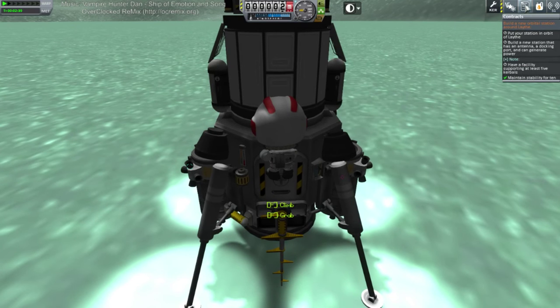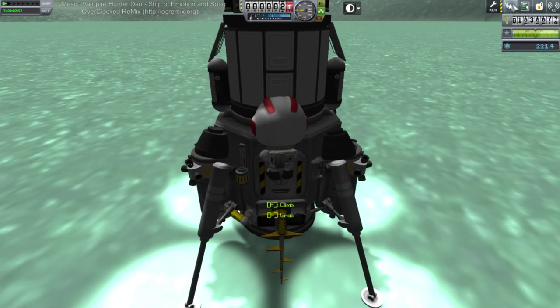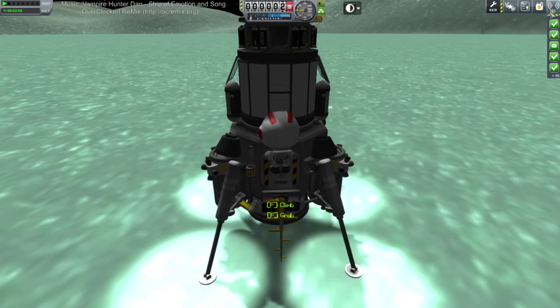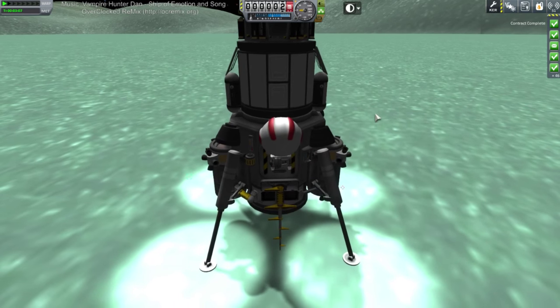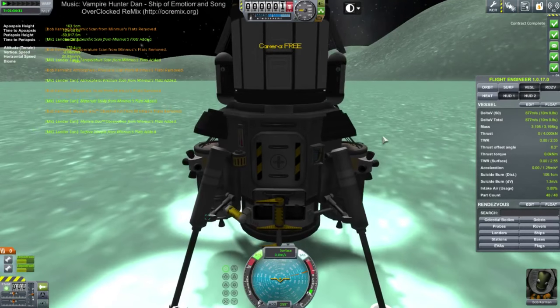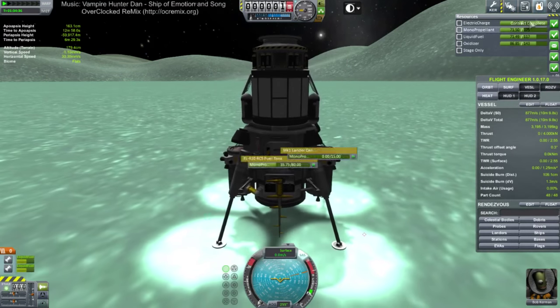Did it give me much money? Contract — I think it must have satisfied it. Oh, there we go: plant flag on Minmus — check. Some money, but it was an easy thing to do in the first place. How much did it give me? 87,000. And of course we got the initial part too. He didn't hop so much this time. Okay, all that is stowed. Maybe I should use RCS in conjunction with the main engines to lift off.